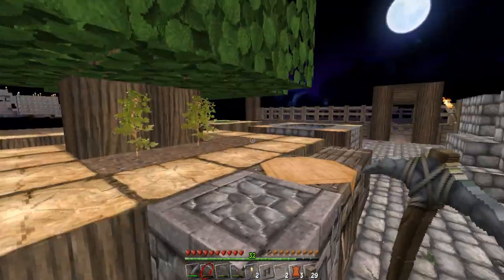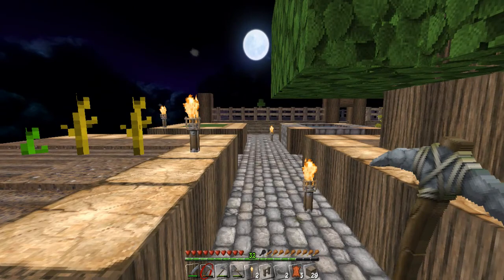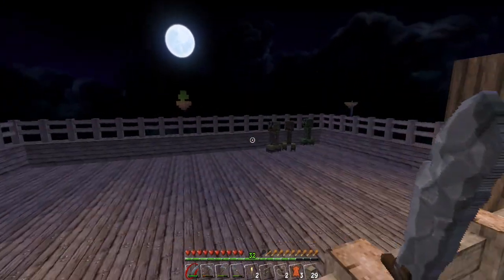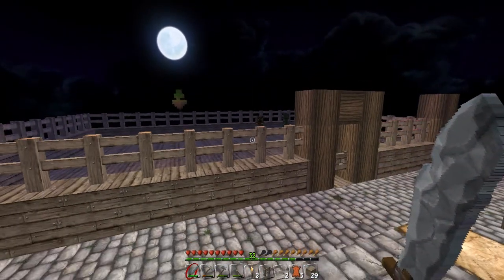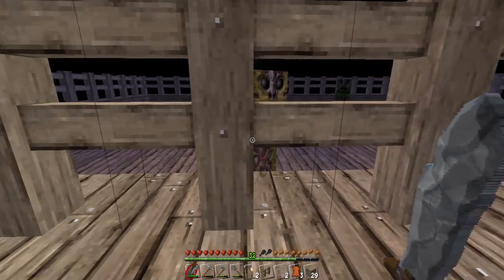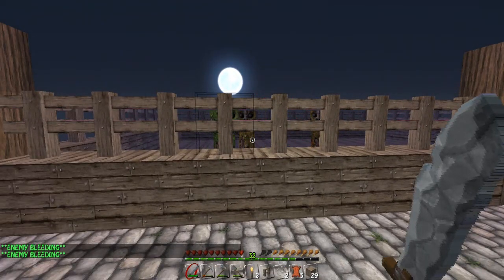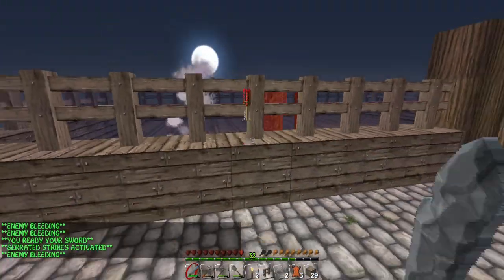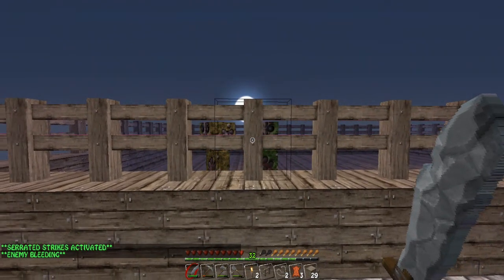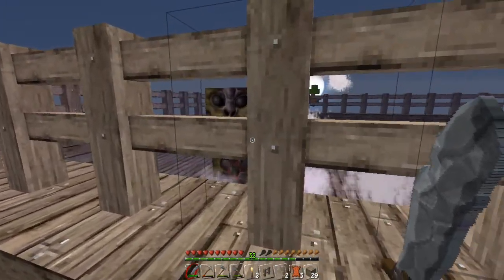Moving far enough away for mobs to spawn again — is that a creeper? Oh, it's a trio of creepers! Come on, come over here. They look like aliens with this texture pack. Get your sword ready — bleed, go on, die! One down, one more to smack.